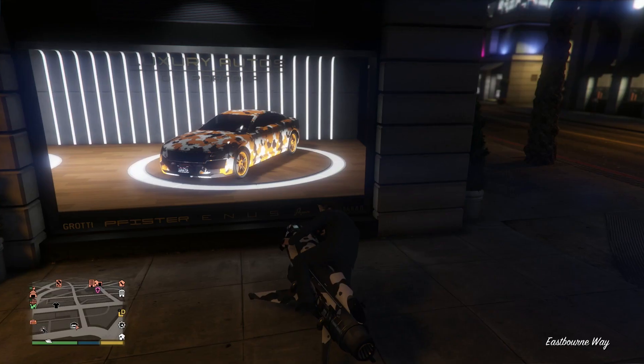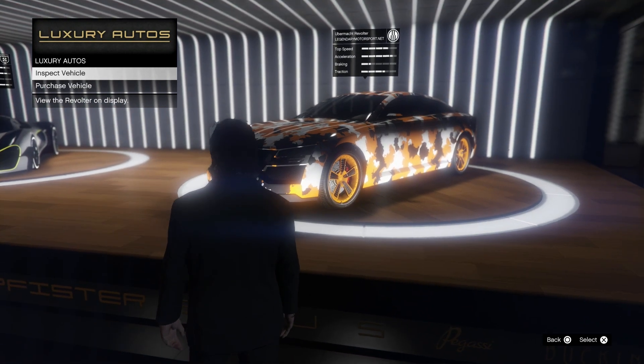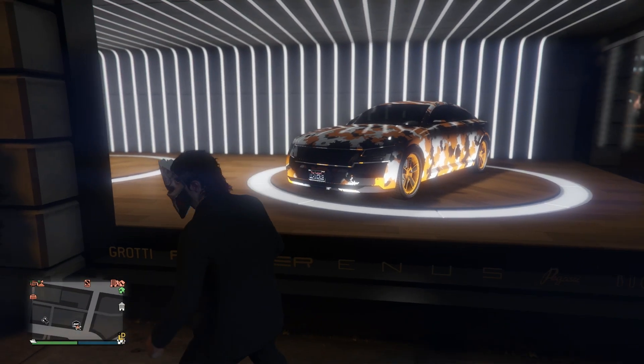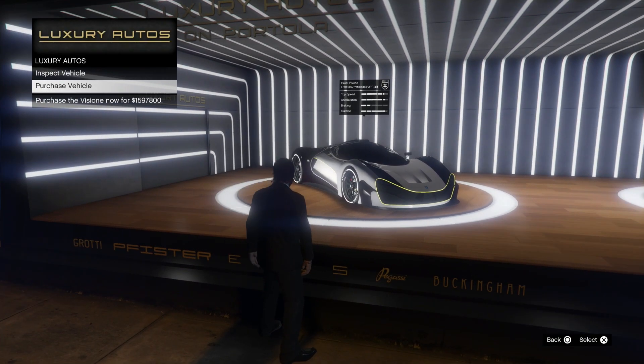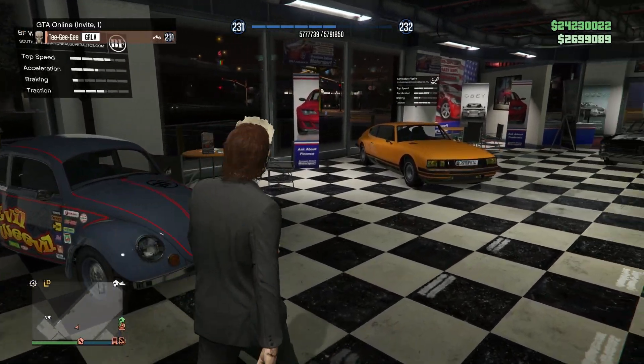For your dealerships this week, in Luxury Autos we have the Ubermarked Revolter — normally $1.6 million — and the Vizion, which is also about $1.6 million. In Simeon's, we've got the BF Weevil, the Pegale, the Lurcher, the LCC Sanctus, and the RT3000.